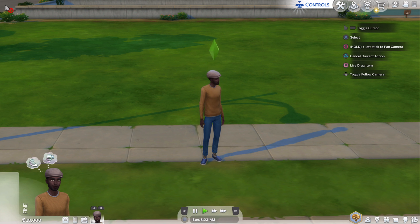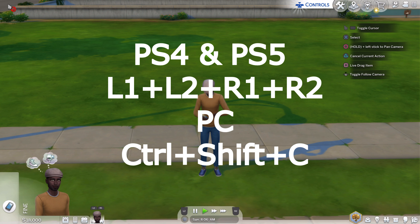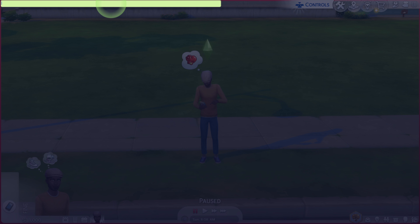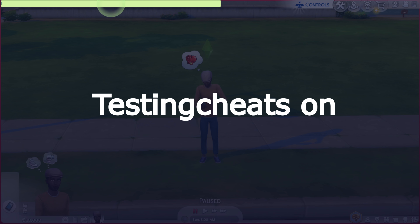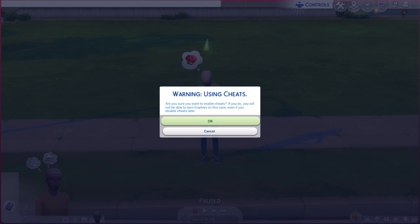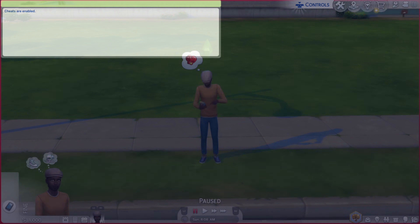Once you're in the Sims live mode, you only have 18 simoleons — don't worry about that. On PS5 and PS4, press L1, L2, R1, and R2 at the same time to open the cheat console. You'll get a green bar and a keyboard on screen. Type in 'testingcheats on' — make sure 'cheats' has an S at the end. Press R2, confirm the warning, and cheats are now enabled.